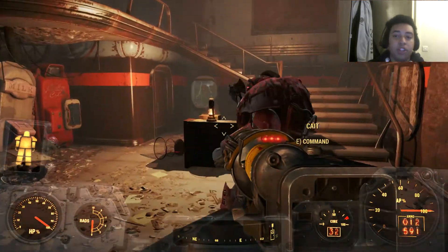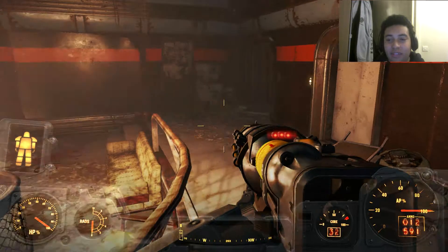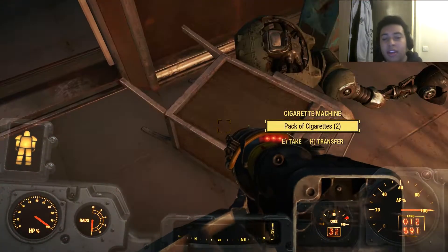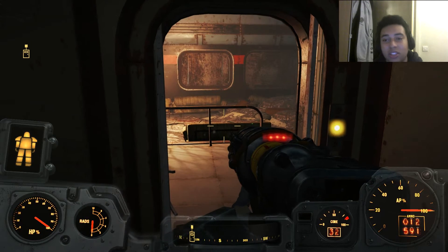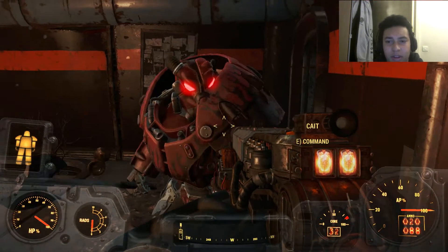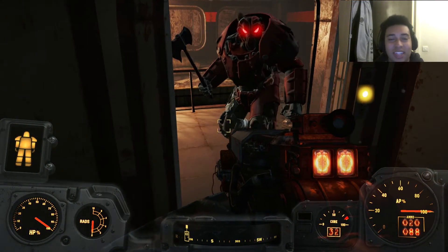Once you're inside the building, take the elevator. I had a lot of trouble in the elevator because I was trying to get Cait in there and she just didn't want to go in. Eventually I went up and she just spawned in there. The companion system in Fallout is so freaking bugged — I cut out most of her just derping around, but she just stood there. She's a flipping idiot.